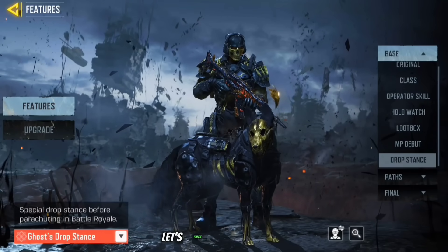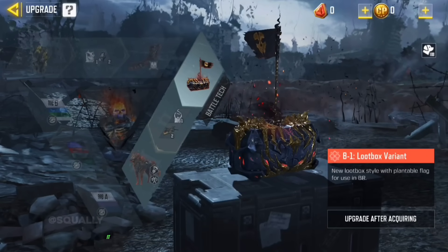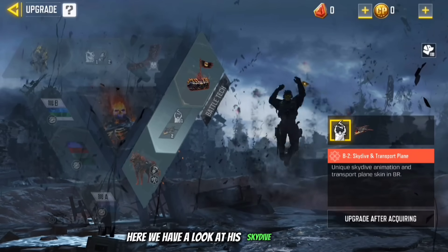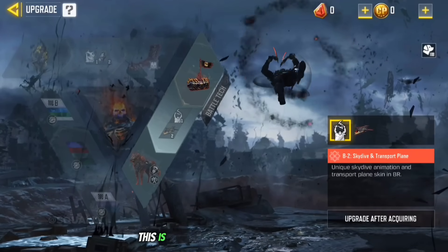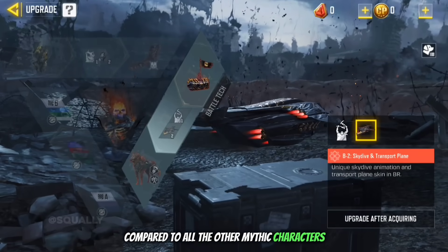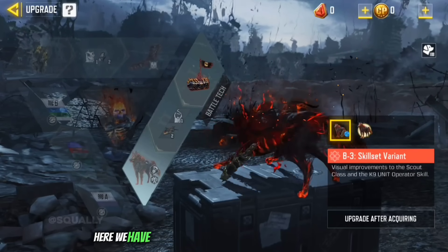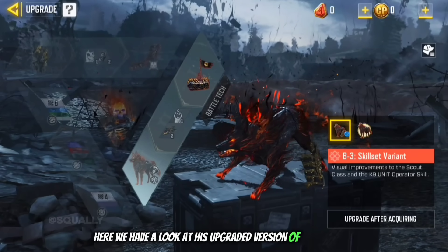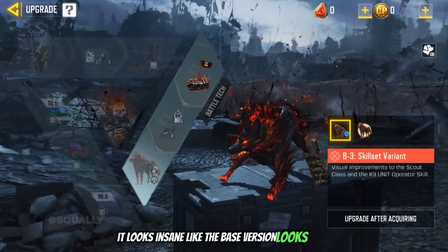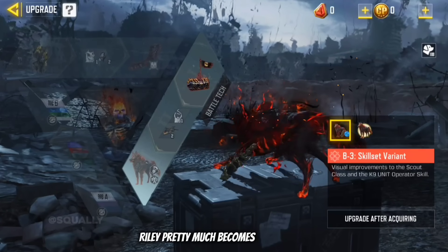Next up let's check out his upgrades. Here we have the B1 upgraded loot box with his flag — it looks wicked and much better than the base version. Here we have a look at his skydive animation, and personally this is probably my favorite one so far compared to all the other Mythic characters. Here we have a look at his transport plane which matches his base version very nicely, and also his upgraded BR Claws and the K9 unit — man it looks insane. The upgraded look is just crazy; Riley pretty much becomes a hellhound.